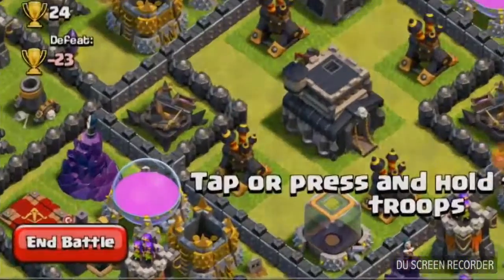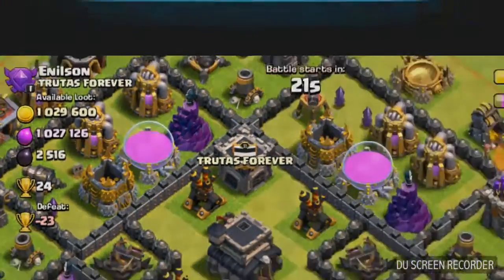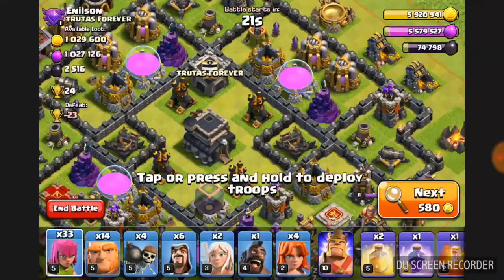Check this loot guys — 1 million gold, 1 million elixir, and 2,516 dark elixir. This is pretty good.